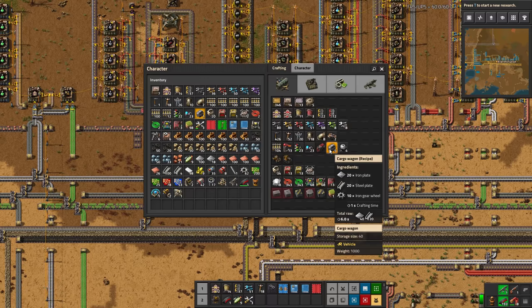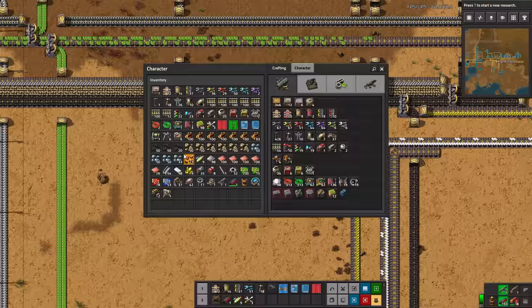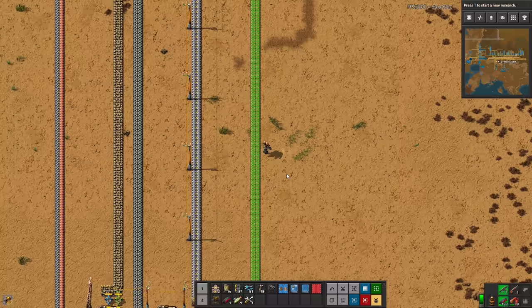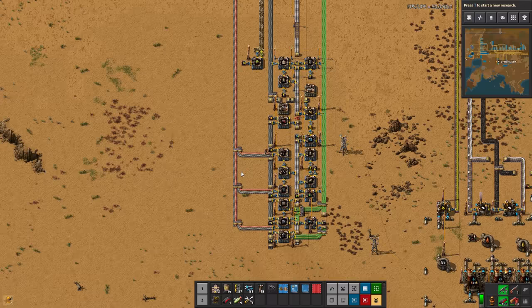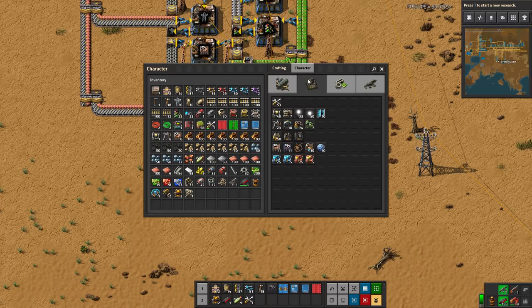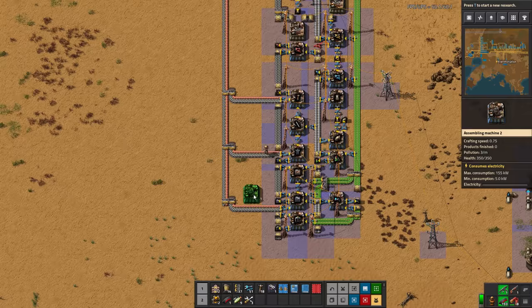So let's see — we need a wagon. We need engines, of course, for a locomotive for the back end of that train. And then we should be pretty much set. I think I will make some turrets just in case. Grab some iron. And while we're over here, I think laser turrets are in order. Laser turrets, of course, will require batteries, steel, and electronic circuits. We have the circuits and the steel here. Let's go ahead and see what we can get working here.